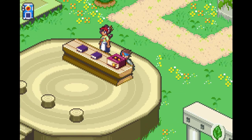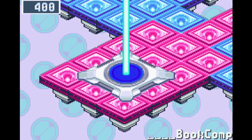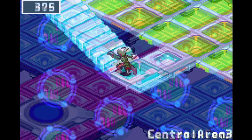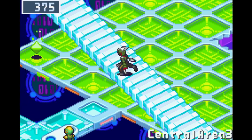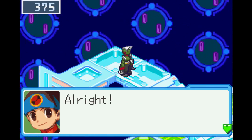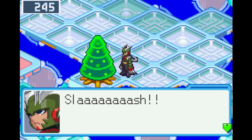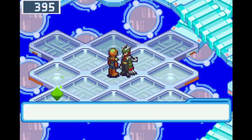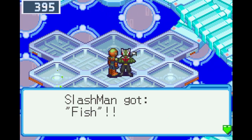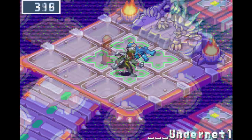Now Lan must find a Link Navi — this time Slash Man is chosen. To get back to Sky Area, he goes to Central Area 3 and uses the vacuum data on the cloud, granting access. In Sky Area 1, a capsule is sliced open containing a fish program that attracts aqua-type viruses. Then it's back to the under-net.